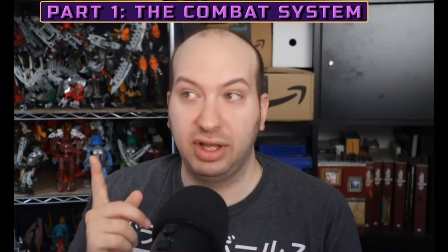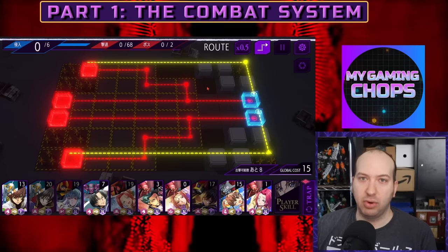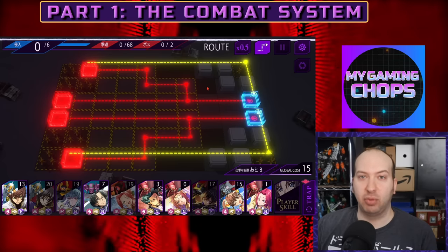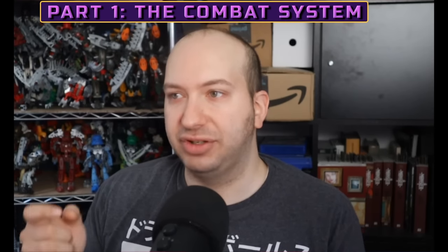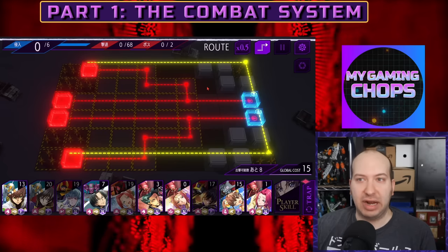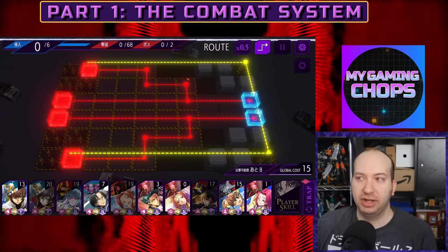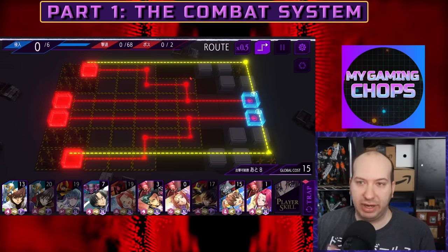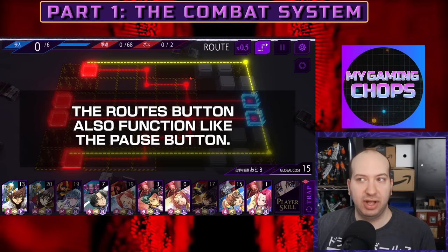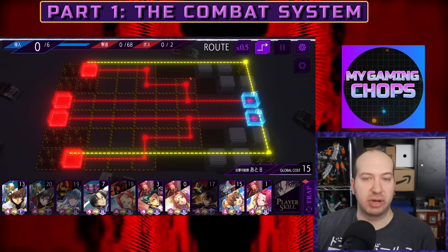When you've destroyed enough enemy nightmare frames, you'll notice these routes will start to go away, meaning you won't see any more enemies from that section for the rest of the battle. That's very important because it means you can move a nightmare frame pilot away from that section and put it somewhere else to support a different area. So the routes tell you where enemies are coming from and, as you play, when those enemies are no longer a threat.